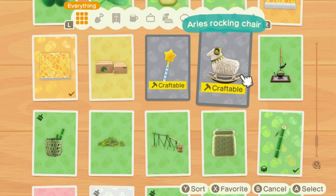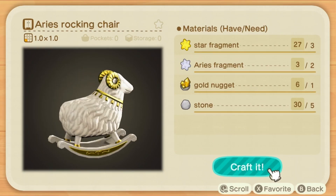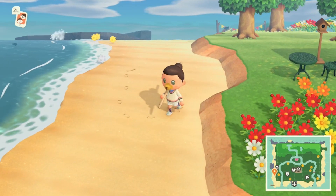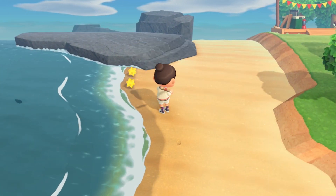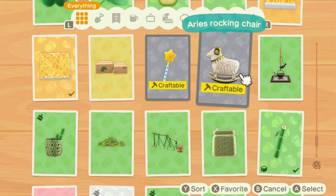You can see in the crafting menu and the DIY menu that this recipe takes three star fragments, two Aries fragments, a gold nugget, and five stones. Obviously we need to make some wishes upon some stars whenever there's a meteor shower. You always know when there's going to be one because Celeste will be in your island. We're picking up the fragments — some Aries fragments, some star fragments right now.